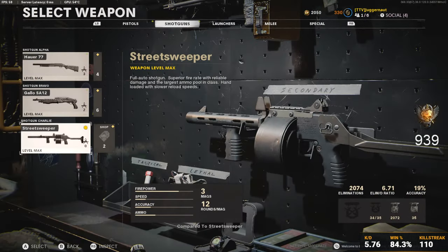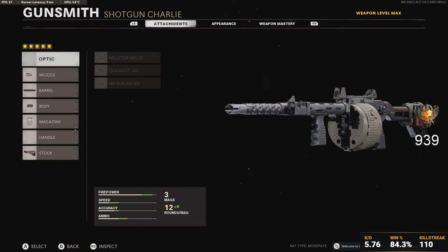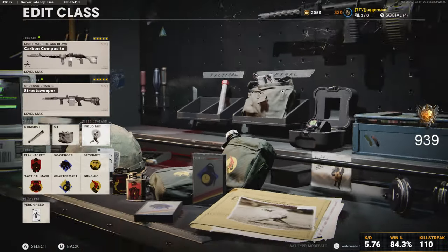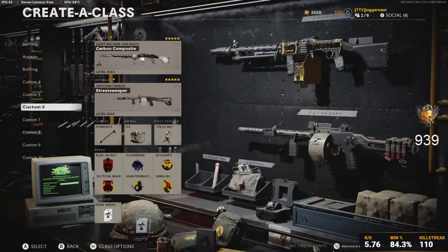I've got a shotgun as my second weapon — the Street Sweeper — which I started to use a lot more recently. It's really fun to use, really annoying if you're playing against it, but that's not the point. Basic setup for that — I'll make a video on it if you'd like. Stim Shot, C4, and Field Mic are pretty self-explanatory, and all the perks are pretty self-explanatory as well.